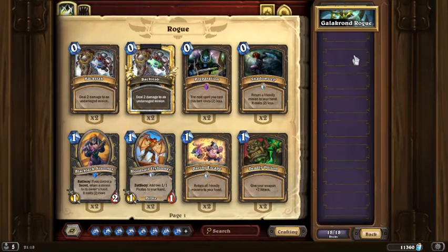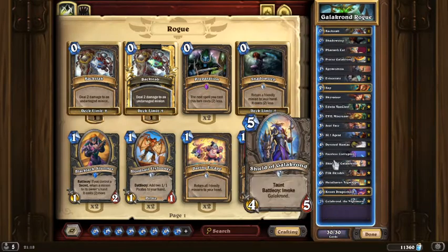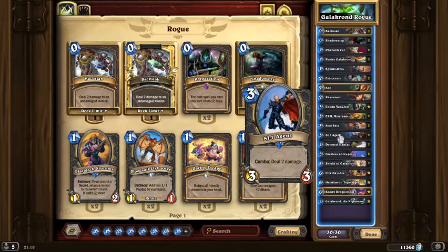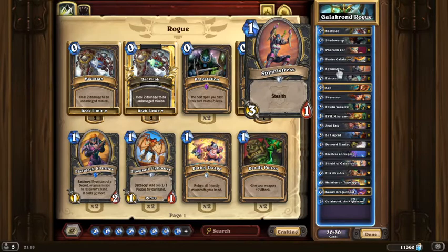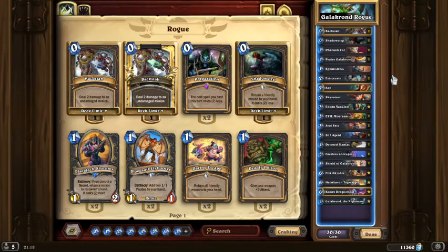The original one, obviously without the Leroy. We replaced the SI:7 eight and put some SI:7 agents in, and we put in this Spy-mistress card. I'm not sure how useful that was to be honest. It's still a very high win rate — just check what it is. The win rate for the standard Galakrond Rogue is 71% now.